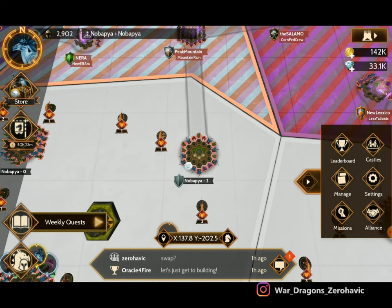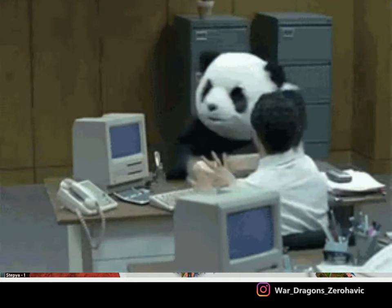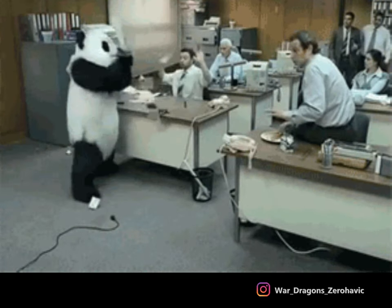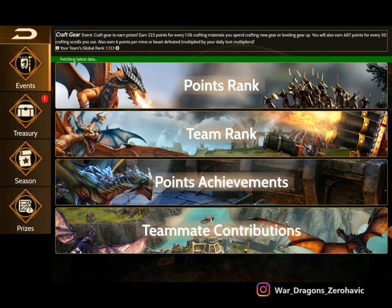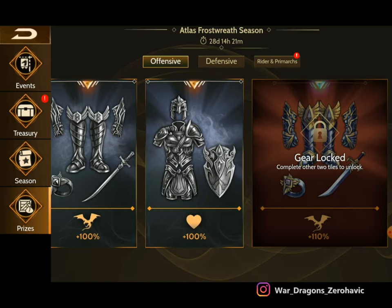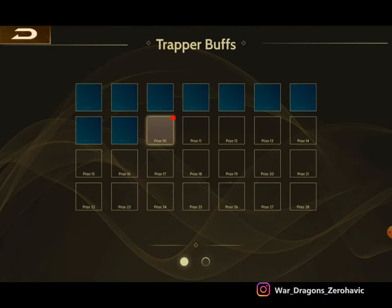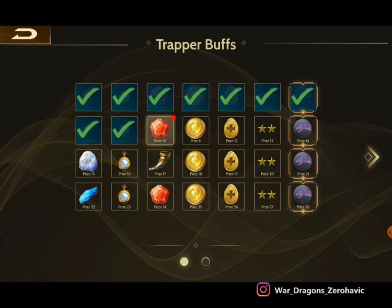If you do a lot of glory hits and earn a bunch of glory chests, what you want to do is use those chests. Go to the Atlas store, open up all your chests, and go through the prizes to get those that have timers. For example, if I click on riders and go to the trapper, you can see there are 12-hour timers available — you can grab those to help boost your timer count.